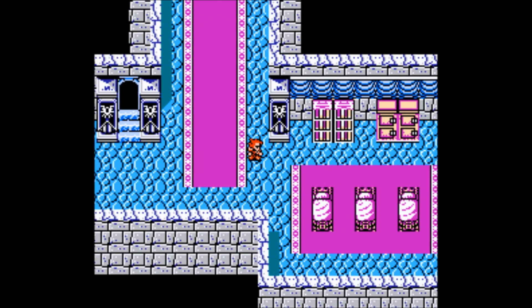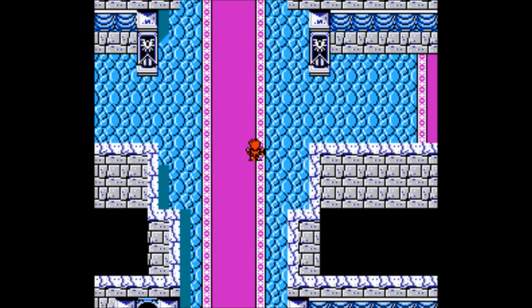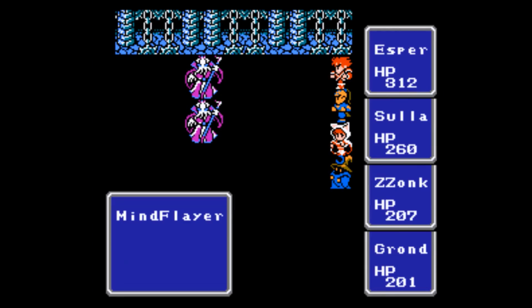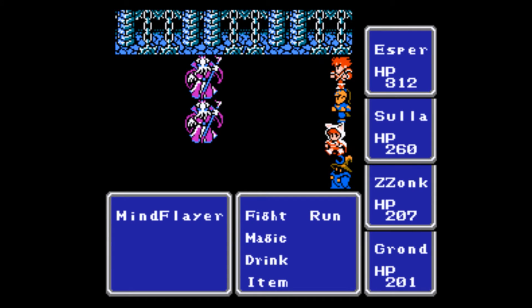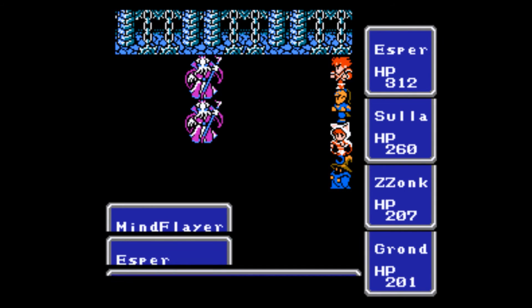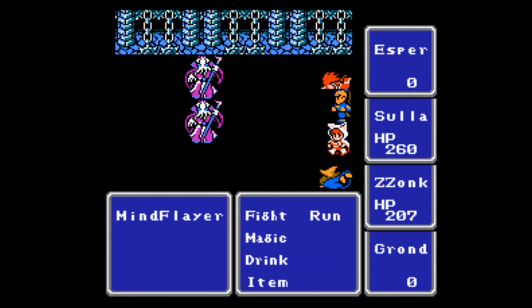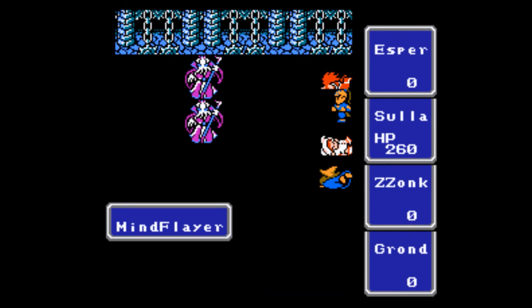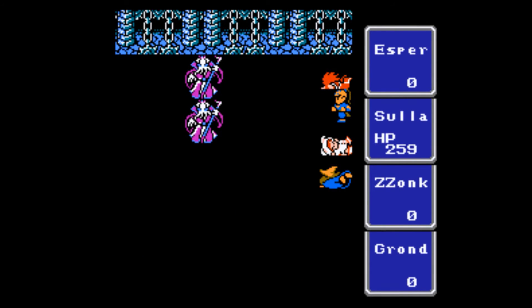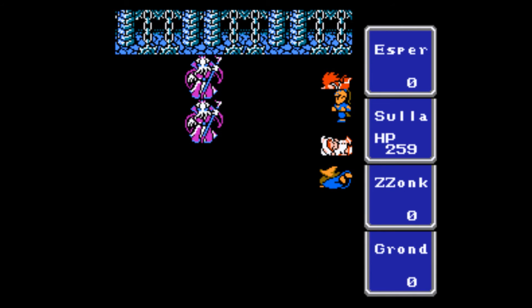Here we have another castle tile. One big difference in this version is that it's much more clear when you've taken a wrong warp, because the tile sets change — you know, oh, I went back to the town. And the town is actually a walkable town that looks like Melmond — possibly a reworked Melmond. So I know that's not the way forward — I know I've gone back.